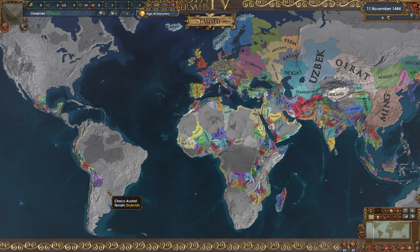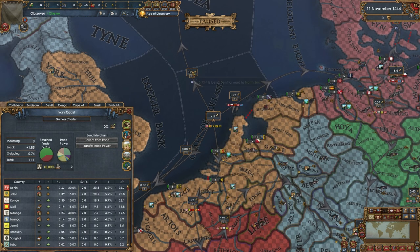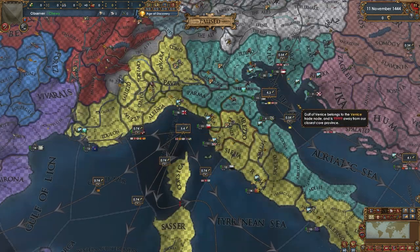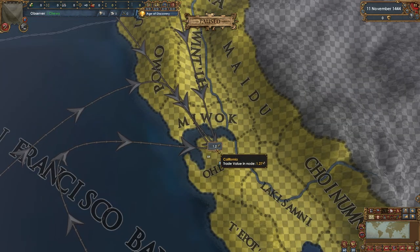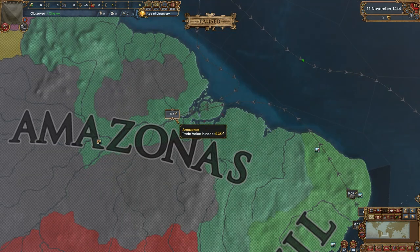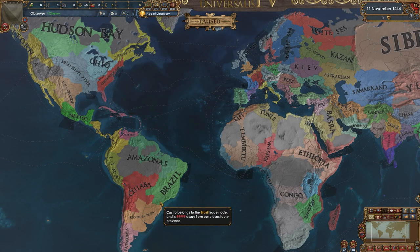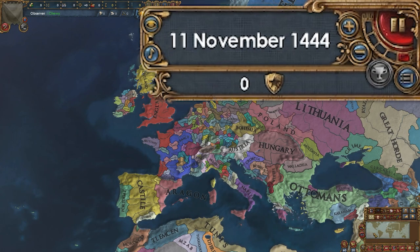Now, aside from the natives being gone, which we do pretty much every video, the political map mode looks exactly the same. The map mode that we're looking at today is the trade map mode. Taking a look at the English Channel, there's a lot of trade that is leaving this node. Venice and Genoa both exclusively losing trade — zero input except for the local provinces.